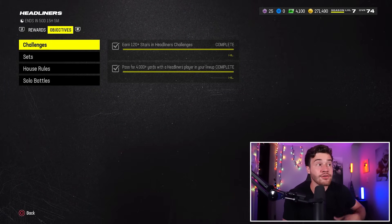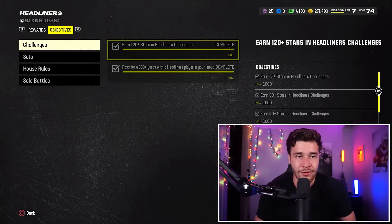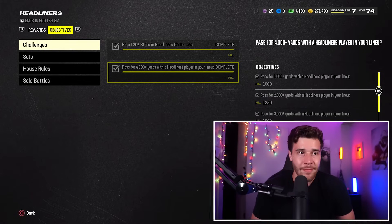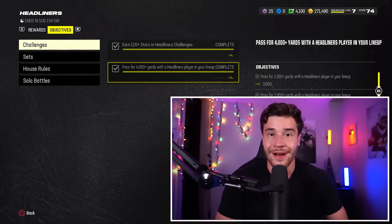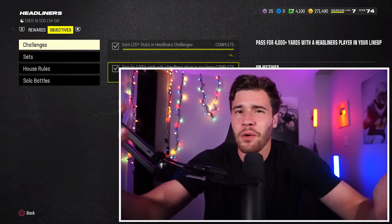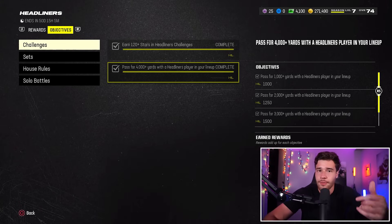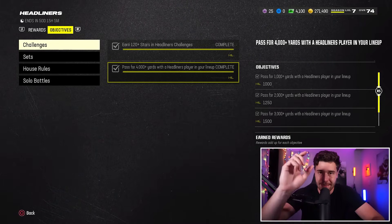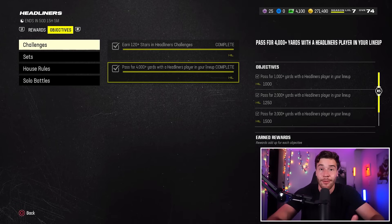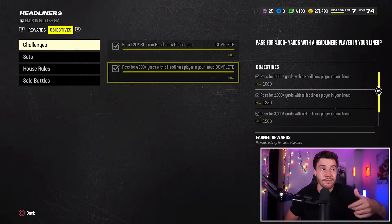What should you be doing? I recommend you do the challenge objectives — go to your solo challenges and play through the headliner solos. That is non-negotiable. Then next up, there's an objective to pass for 4,000 yards with a headliner player in your lineup. Before you do your solos, go to the auction block and buy a gold headliner player — it doesn't matter what card, just put him as a starter or a backup and make sure he is in your lineup. If you don't put a headliner card in your lineup, you won't get progress on these stats.